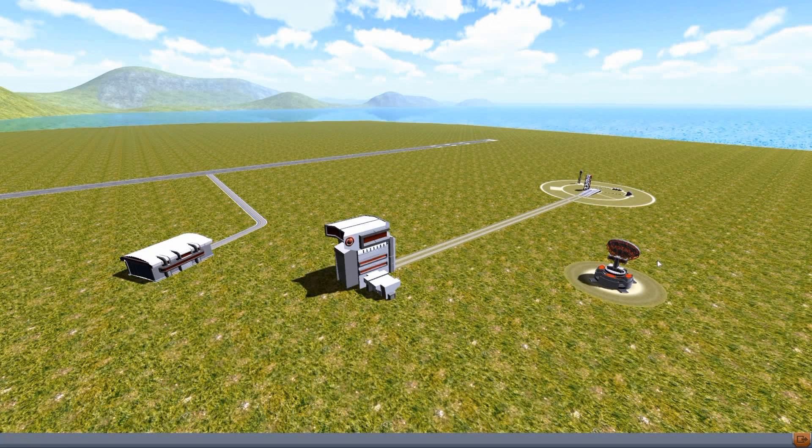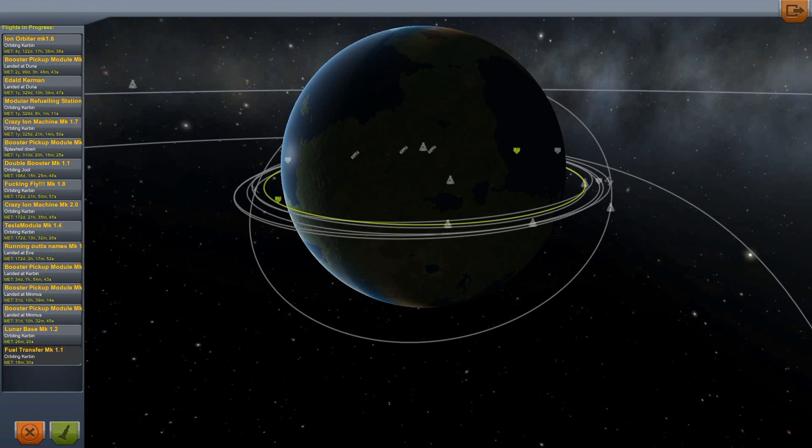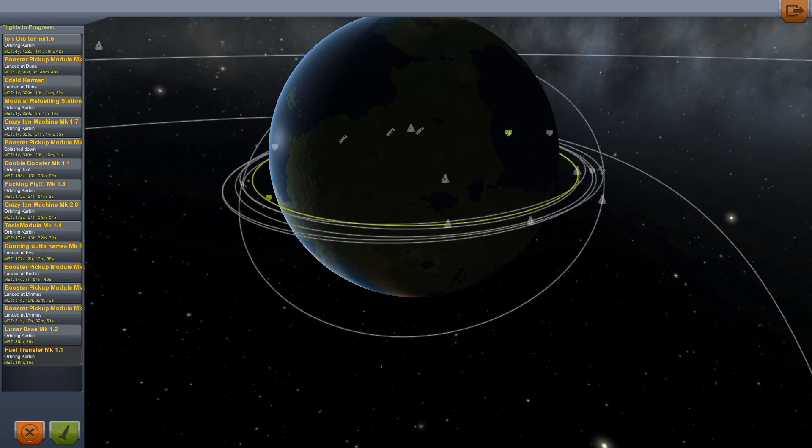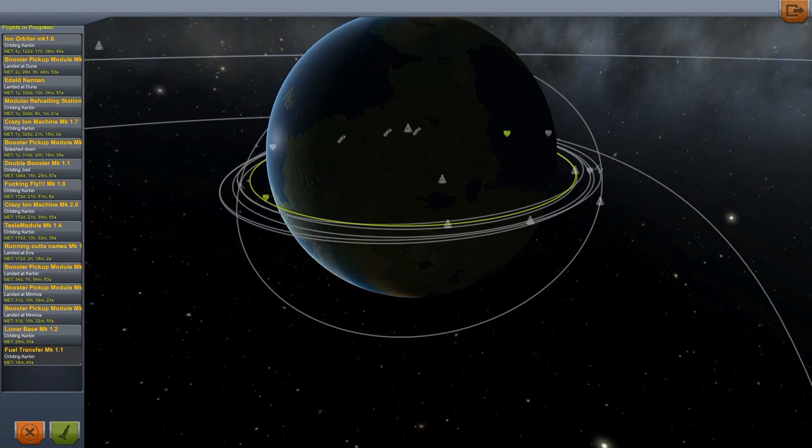So this is the space center we have here. This is the hangar — this is where you build all of your rockets. There's the launch pad. But right now we're going to be going into right here. So I thought what I would do here is, just as sort of an introduction, show you some of the things I've built, some of the more challenging things I've accomplished in this game so far.